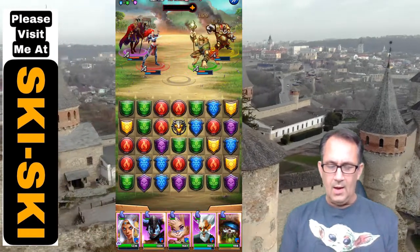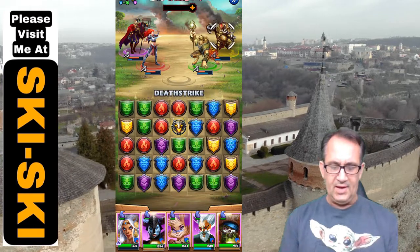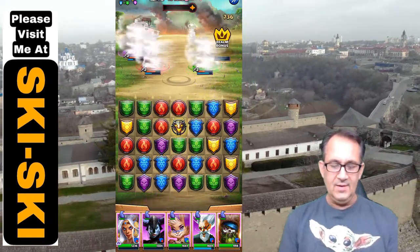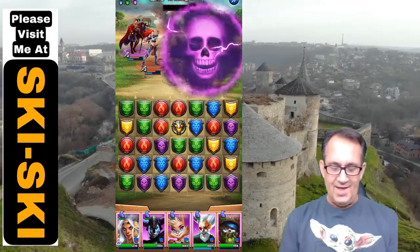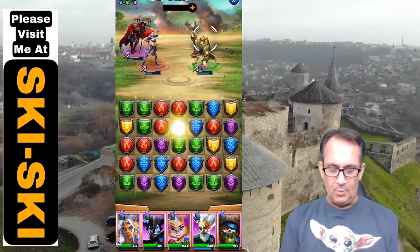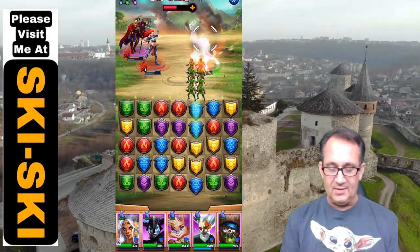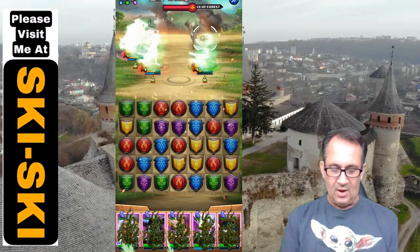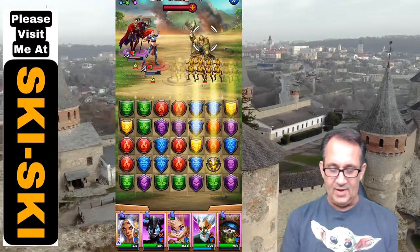Sartana should be able to take out the healer, hopefully. Then we're going to loosen up Talura — it'd be a good one to loosen up. Let's see if we get more purple on the board. The minions will help us keep them in check, but we kind of need to stall a little bit. That counterattack is going to hurt us, so I've got to get going quick before that ability activates.